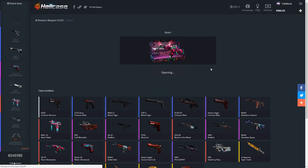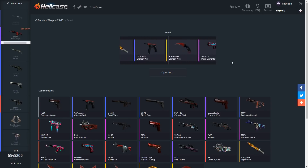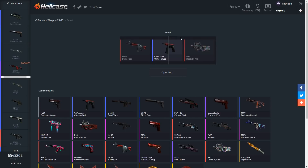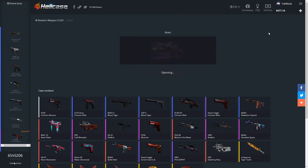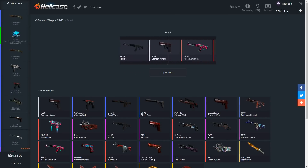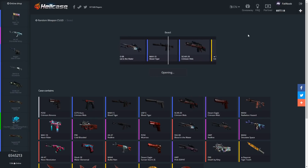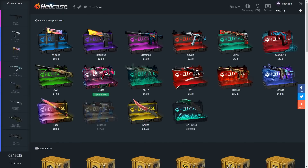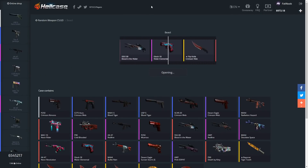I remember when the minimum award was worth like 10 bucks — that was right when the case dropped. All right, come on baby, we'll open up two more of these after this so that'll be four total. We got 50 cents so far. I think we started with like 120 bucks and we're at about 980, so we've lost 40 bucks so far. We got an AK Redline — it's worth five bucks. The case costs four bucks, so it's a dollar profit, not too bad.